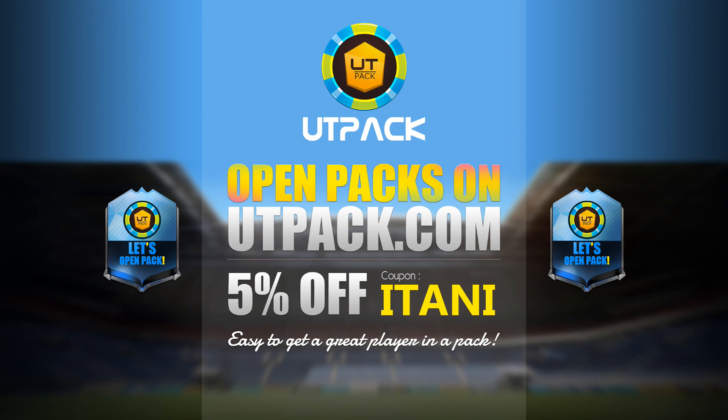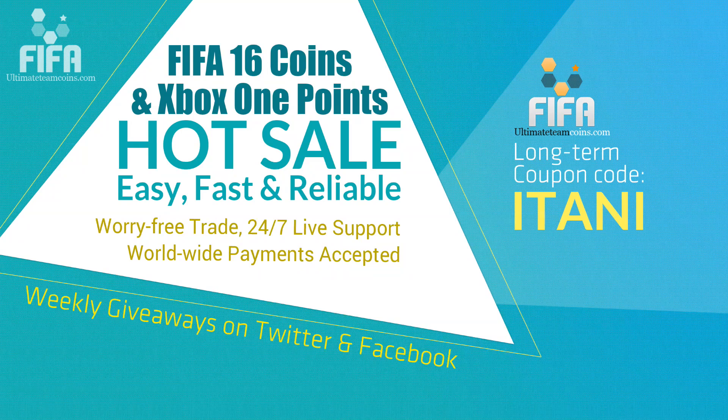If you are looking for a brand new, cheap, and reliable pack website, make sure you check out utpac.com. Their link will be in the description, and make sure you use the code Etoni to get 5% off. Or, if you guys are looking for a cheap and reliable place to get your FIFA 16 Ultimate Team Coins, check the link in the description and use the code Etoni to get 5% off.